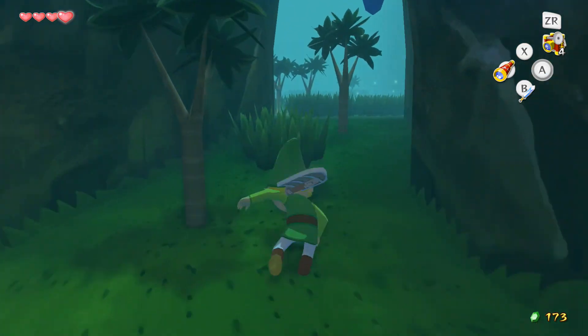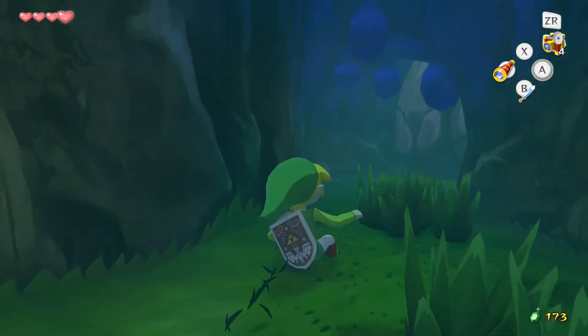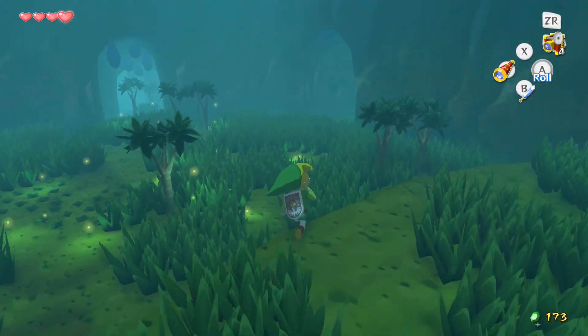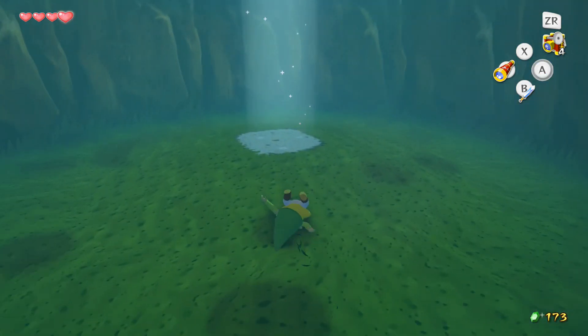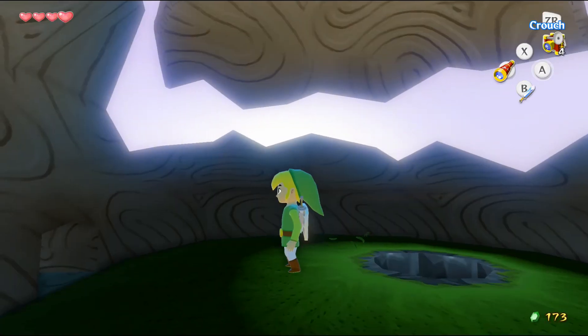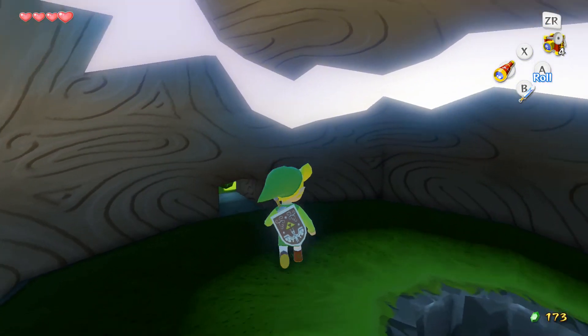The first dungeon is sneaking up on us, so that'll be pretty helpful. Now let's see if I can remember how we get out of here. Is it this way? Yeah, it's this way. We just stand in a magical spot and it picks us up. Nintendo logic at its finest.